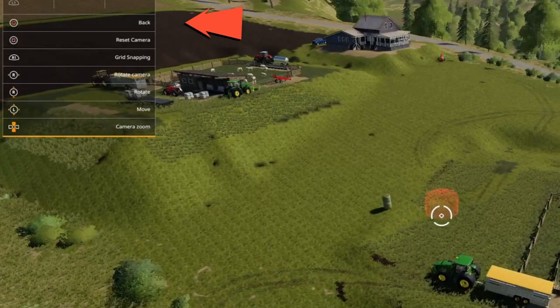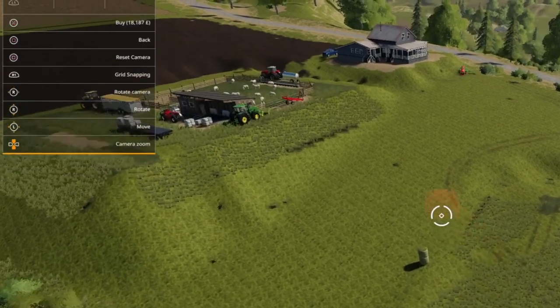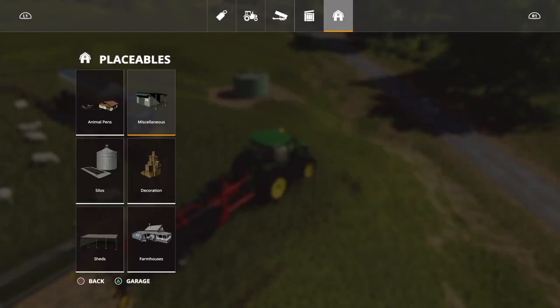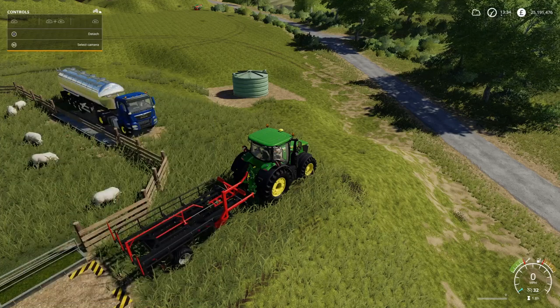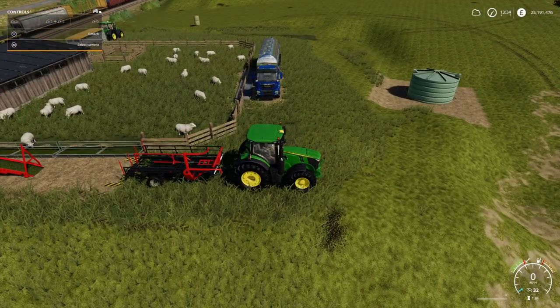Wherever you buy it, you've got to be careful where you place it because it does cost money if it's not a flat area. With the grid snapping, push down R3 and if it won't go, if you do it and it goes green, hold down R1 and you can place it there. You can also get water from any water point on the map - it doesn't cost you anything, so it's free, which is nice. The only thing is it's really, really slow to fill up, so you just leave it there and go on to the next thing.